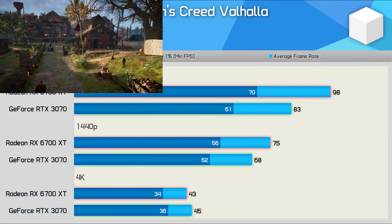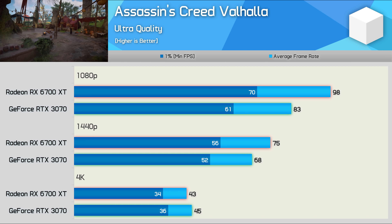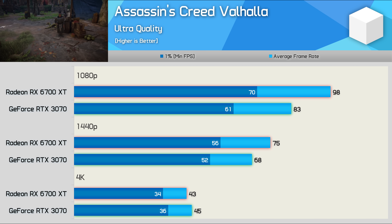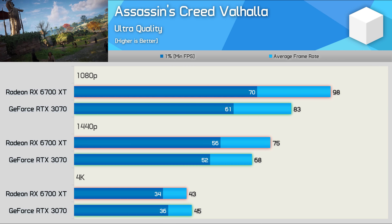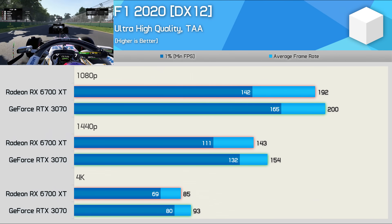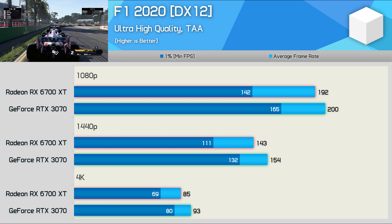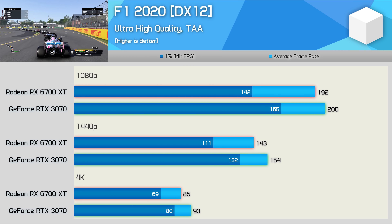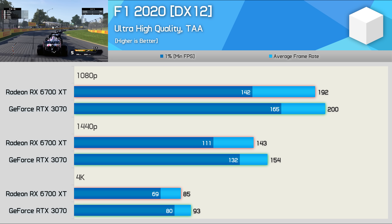Although performance for the RTX 3070 has improved in Assassin's Creed Valhalla since last testing, the 6700 XT still enjoys a strong performance advantage — an 18% win for AMD at 1080p and 10% at 1440p, though at 4K the 3070 gets the upper hand, though you could really call a 2 FPS win a tie. In F1 2020, performance is fairly competitive across the three tested resolutions: the RTX 3070 was just 4% faster at 1080p, 8% faster at 1440p, and 9% faster at 4K, though we are looking at 15-20% greater 1% low performance with the GeForce GPU.